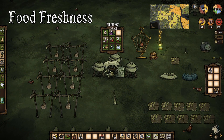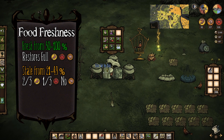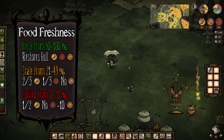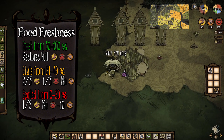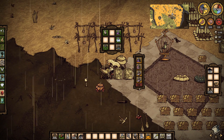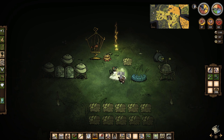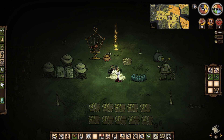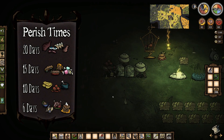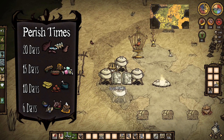Food freshness was covered a little in the first guide: food spoils over time, being fresh from 50 to 100%, stale from 21 to 49%, and spoiled at 20% or below. Whenever a food item is cooked, the amount of spoilage is cut in half, which remains true for crockpot cooking. Since multiple ingredients are used as inputs, the output will basically be the average of the inputs. So if you made a meaty stew using ingredients all at 40% and stale, the resulting stew would be at 70% fresh. Different recipes have different perish times, and I tend to prefer recipes that last longer if I'm going away from base.